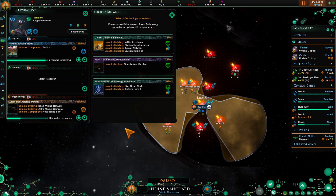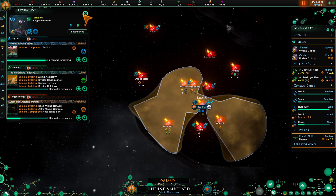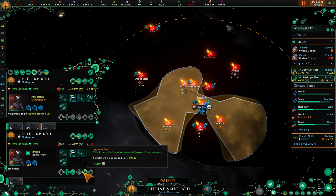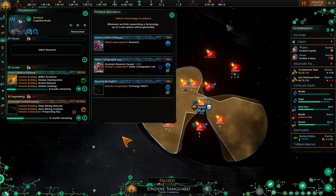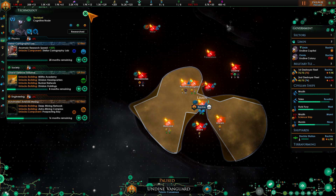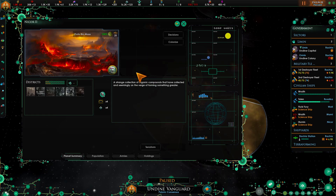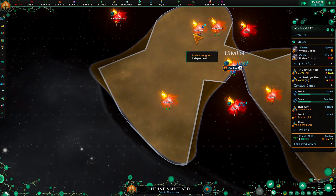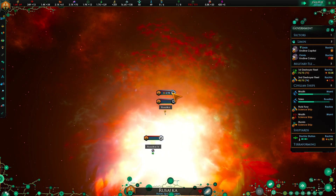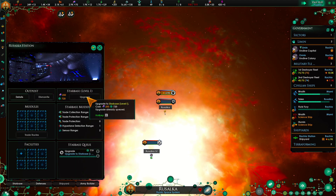Memory hull - let's go ahead and get that. We have mastered a new technology. Here we have three trillium deposits and a strategic location - all those are good so this will probably be another industrial one. I'm going to go ahead and upgrade that. Our ships have been upgraded.